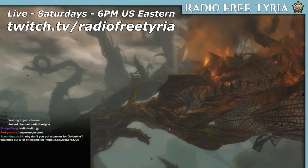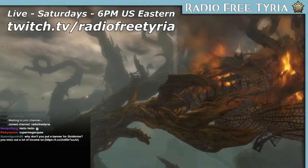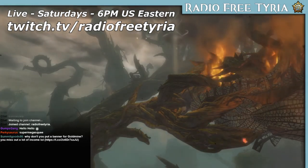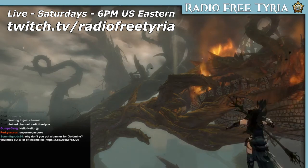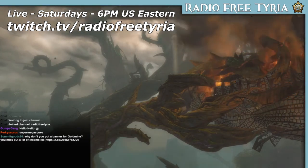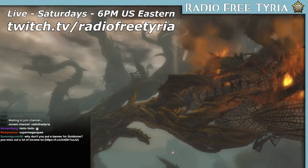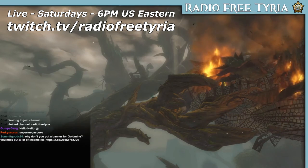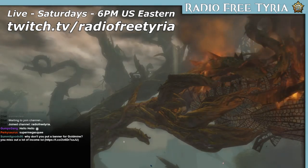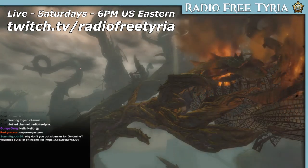If you have the black or white wings backpack skin, you can get those as glider skins — equip the wings showing and talk to any scout in Verdant Brink to unlock the corresponding glider skin. Also, for certain glider skins you can dye them in the dye panel, so keep that in mind. We hope you're all having as good a time in Heart of Thorns as we have been. Let us know in the comments what your experiences are, and we'll talk to you next week — there'll probably be more to discuss.